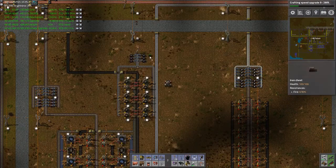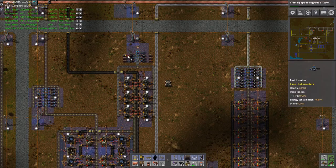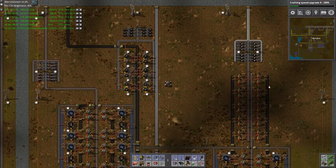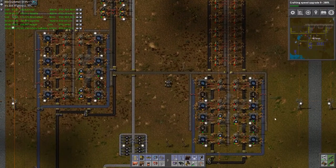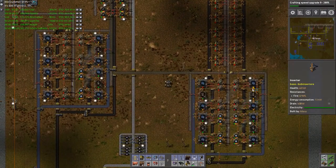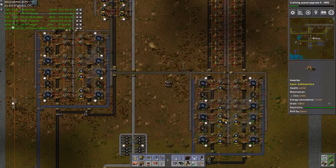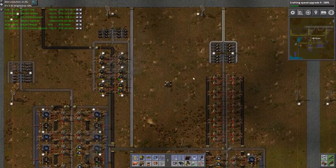The iron just goes into the stackers. This one as well is full. Let's build some more of these — I don't particularly like this setup, it's very temporary, but I don't want this one to be full. This has stopped because of the stone. Do we have problems with power? No we do not.